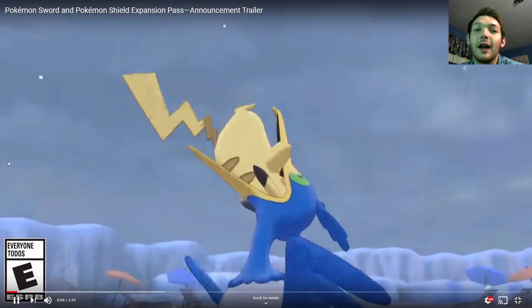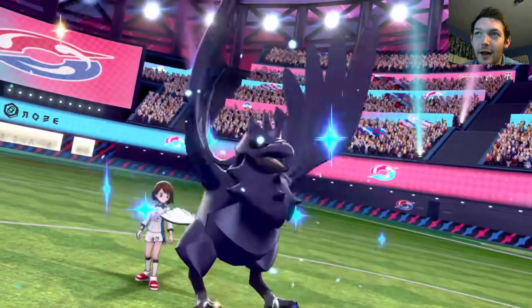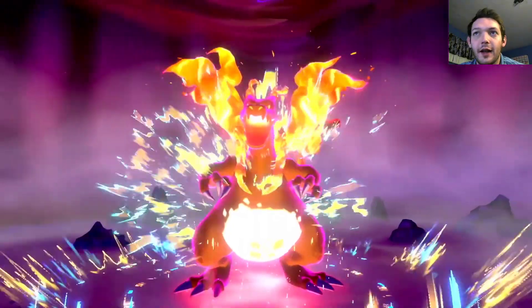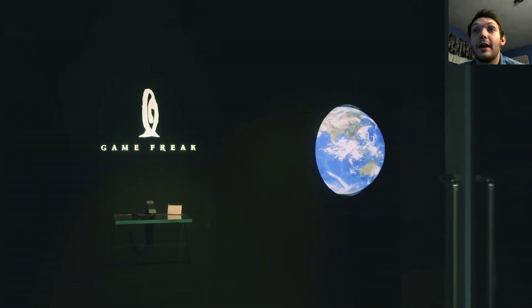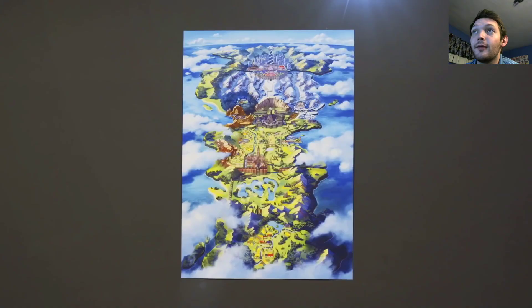So the trailer starts off going over all the old stuff that's currently in the game right now — all the gym leaders and Pokemon that are currently available, the storyline, and Gigantamax forms that we have right now. Then it goes into development pictures of all the new Pokemon.